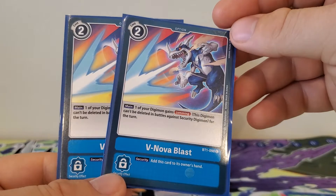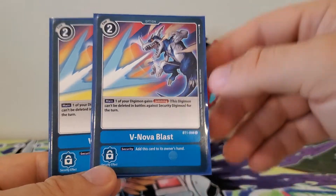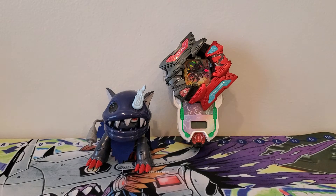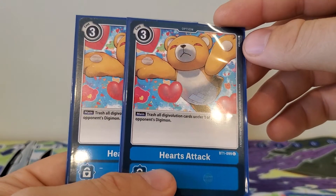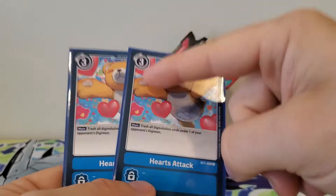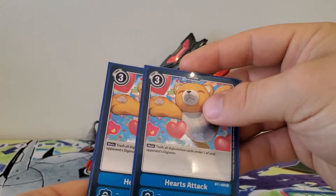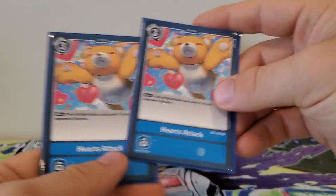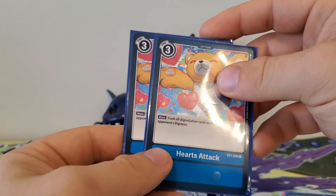Next, two copies of V Nova Blast, a two play cost. Main: one of your Digimon gains jamming for the turn. Security effect: add this card to its owner's hand. I've stated how much I love jamming and using this would really help in some situations. Then, two copies of Hearts Attack, a three play cost. Main: trash all digivolution cards under one of your opponent's Digimon. For three memory, they could have an Omnimon or a Chaosmon with a full stack of abilities and you just say no — goodbye, all that stuff. That's why this one's at two; I'd definitely put more in a side deck.